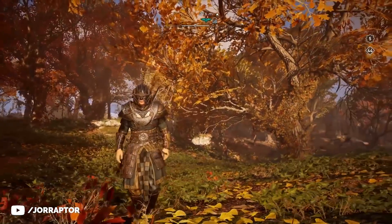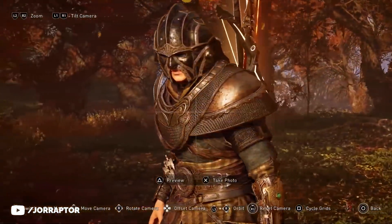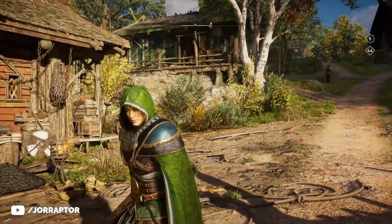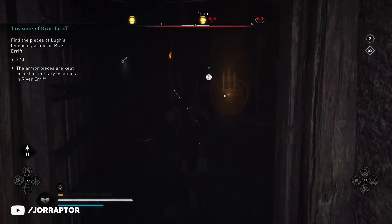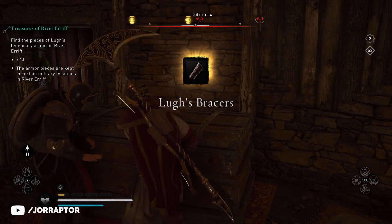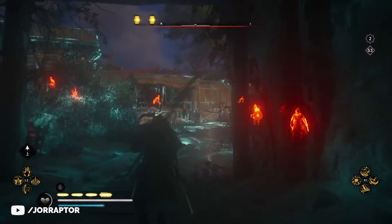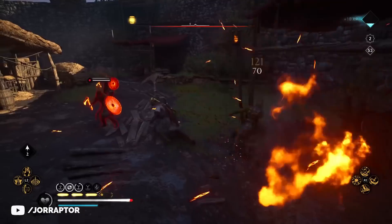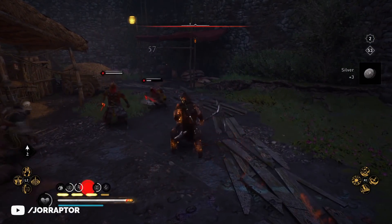In my Dark Knight armor video I already went over the look of this new Luke's armor set you can get right now for free, and also how it changes — I especially love the green cloak. You get all the armor pieces in the two new Irish rivers, Burba and Aerith, which unlock after completing the initial river raid missions. Just look for the bigger camps with a ton of enemies and loot all the big chests to get the full set. I shared the exact locations in that previous video, which I will link to at the end of this one.